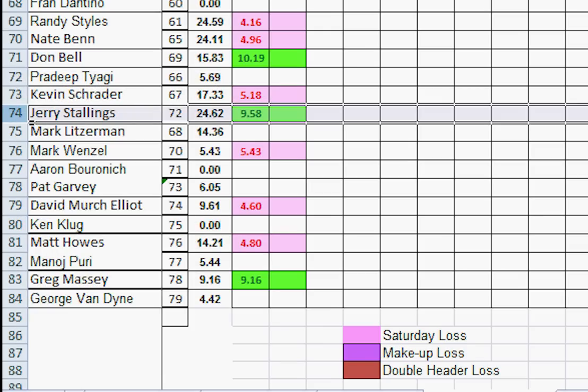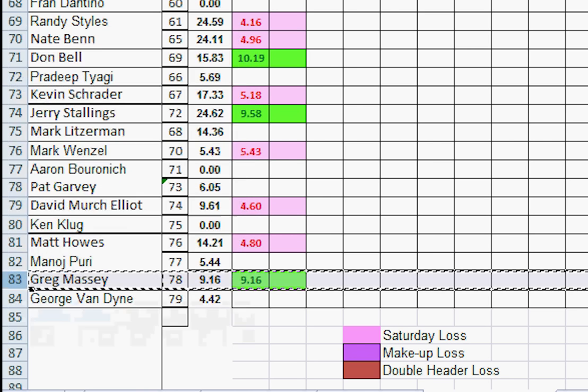Position 73 didn't play. Position 74 played and lost but has more points than the guy immediately below, so he holds. Matt Howells at 76 played and lost but has more points than Manoj Puri. Greg Massey played and won — moves up one, two, three, right above Ken Kluge.